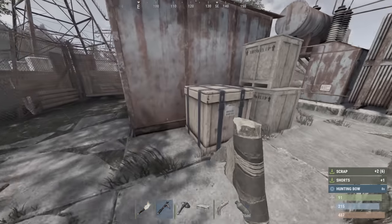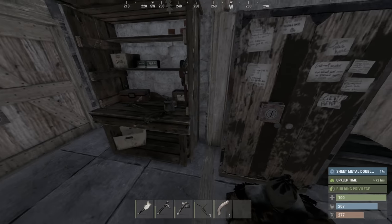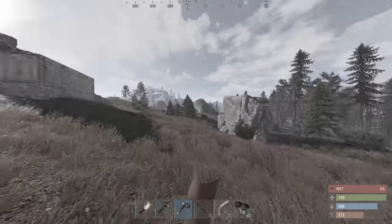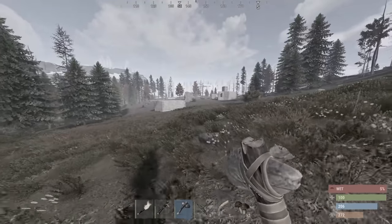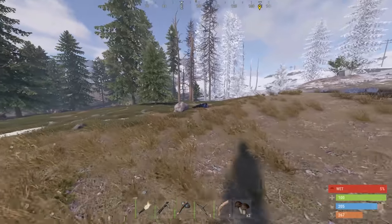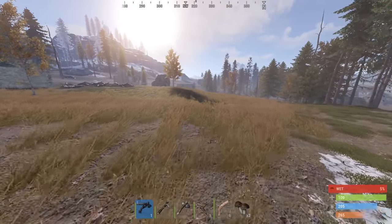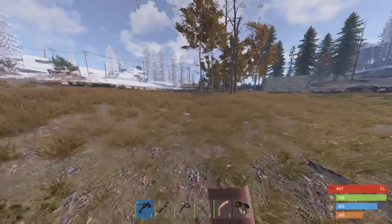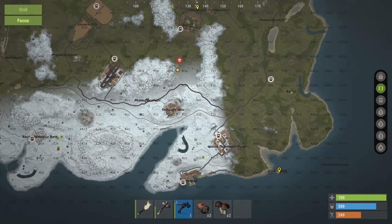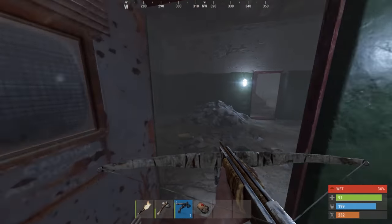I managed to complete my first successful run and recycled at outpost for enough to craft a level 1 workbench. I then upgraded to a few metal doors, then found something that indicated my luck might be turning around. Okay, to the lighthouse — what the f- Hello? I think our luck's turning. He had a blue card!